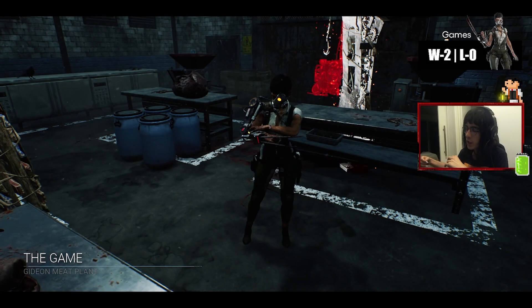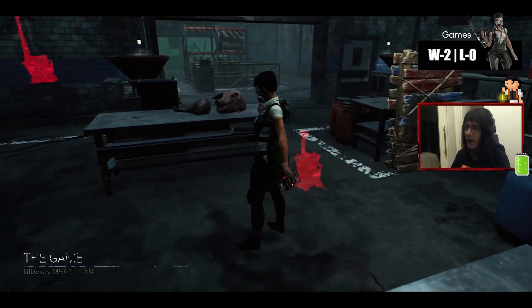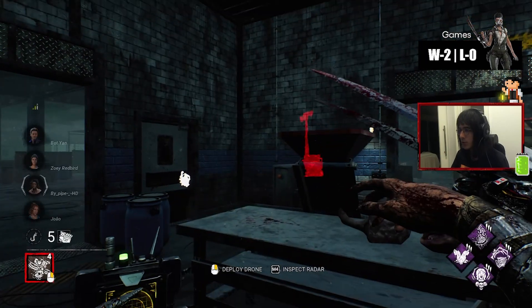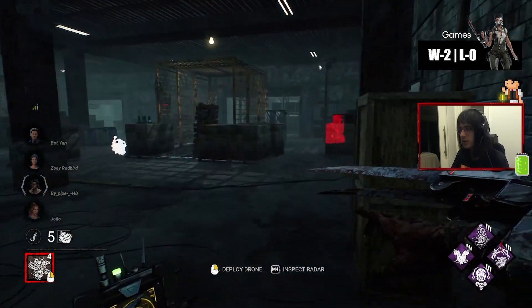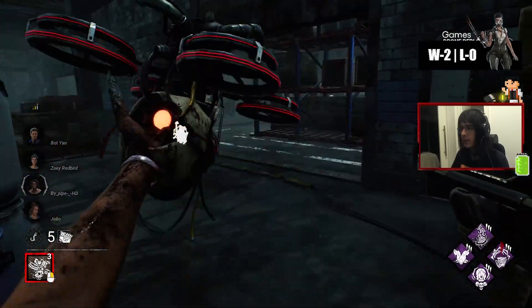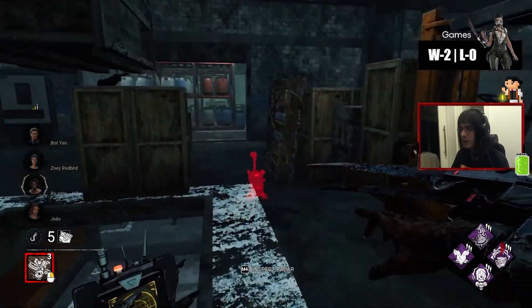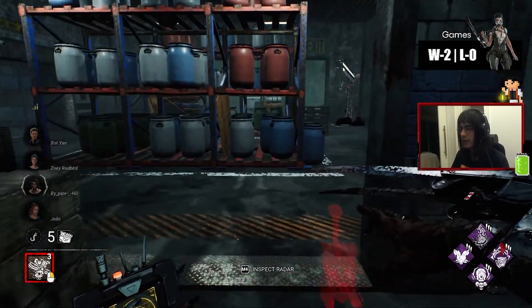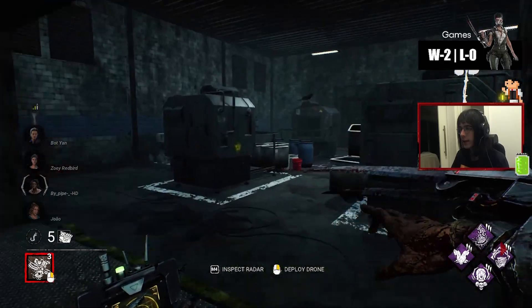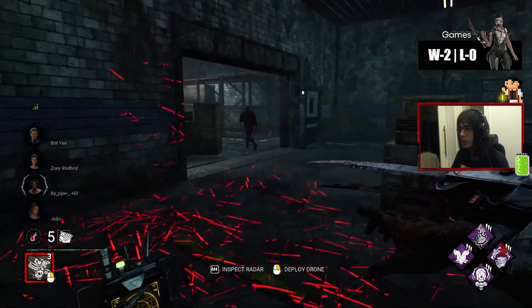I like the animation she does when she hits someone — she actually flips the knife back, and I think that animation is dope. But I like the original one; I'd rather go with the original, being super honest. So in this game, my idea is that I can get away with some specific situations here.